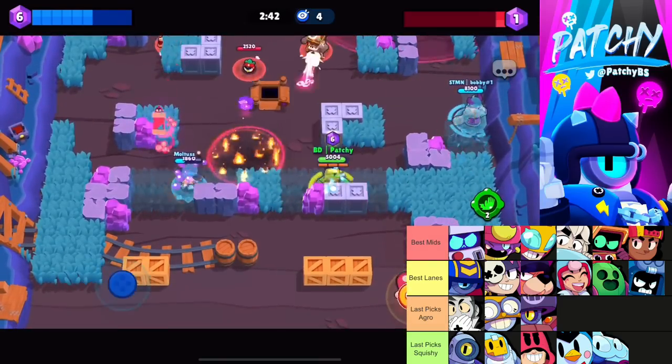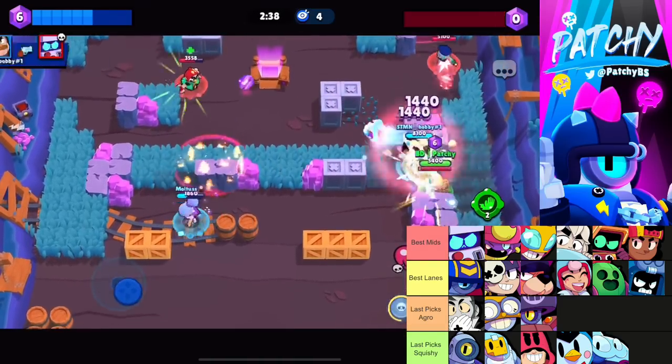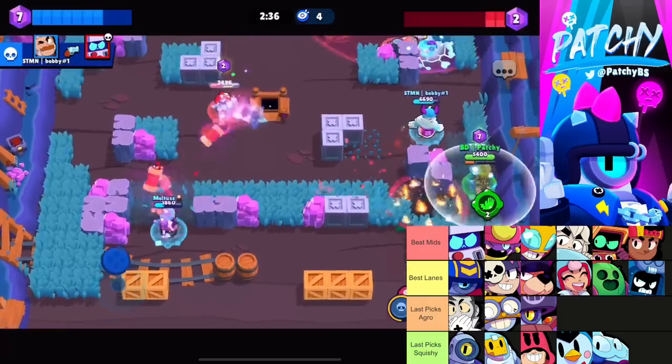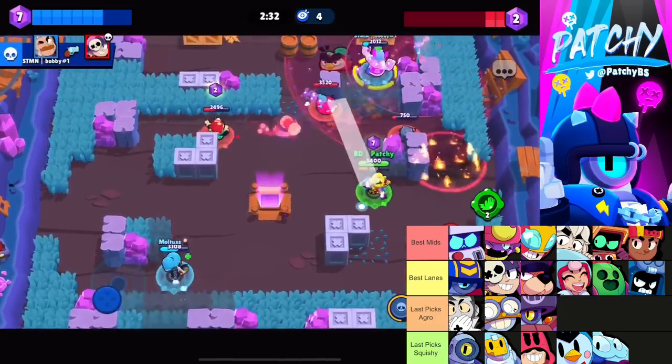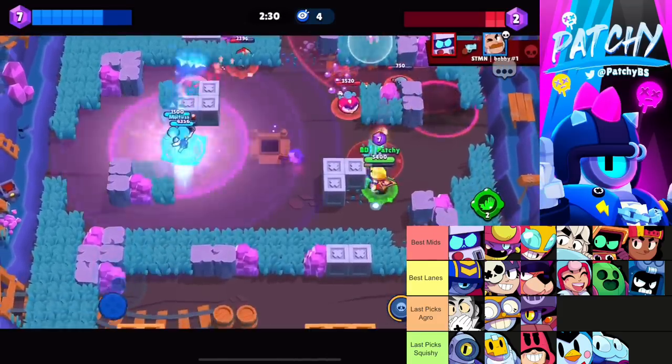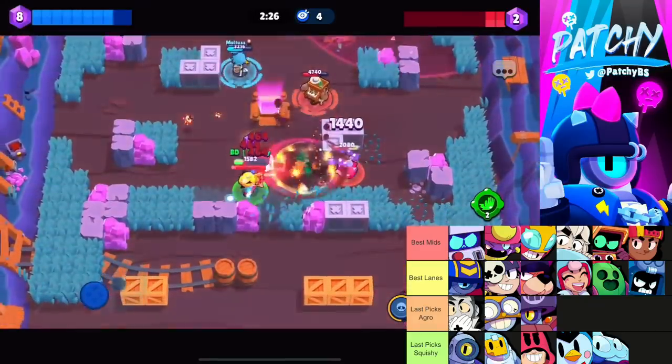For later picks, be careful with aggressive brawlers like Carl and Daryl. The squishy last picks are throwers and Rico — if you have a Penny and Ruffs lane with a squishy mid, they can go Sprout or Grom and just hide behind walls and you can't do anything.